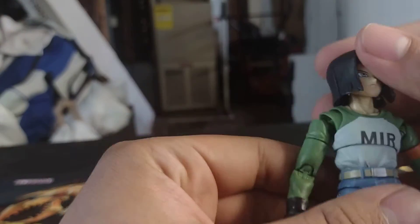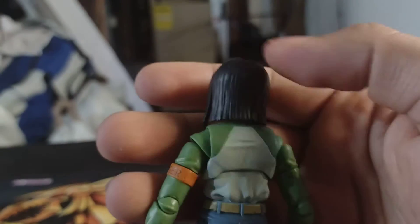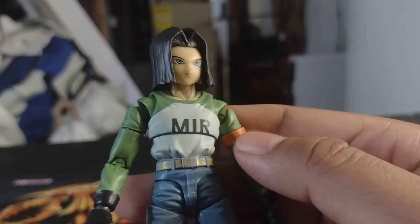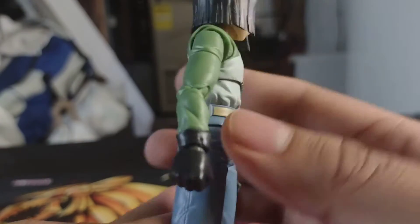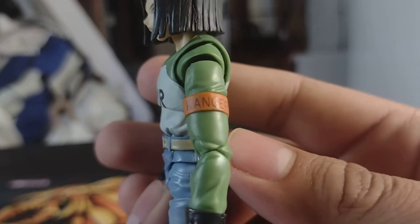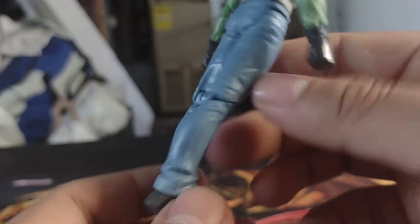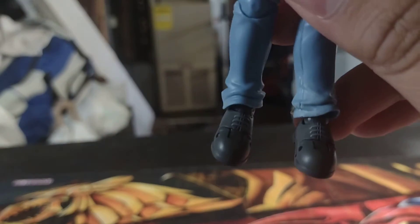Here he is out of the packaging and he looks absolutely fantastic. First of all, the hair looks really good — it looks like Android 17 walked right out of the anime. The face looks great, the hair is nicely sculpted with lines all throughout it. The MIR shirt — I'll replace it with MVP because he is the GOAT, one of the best in the show. He has a nice green and white sweater with the ranger band across his arm, a nice little belt, and some jeans.